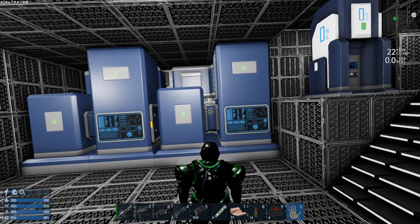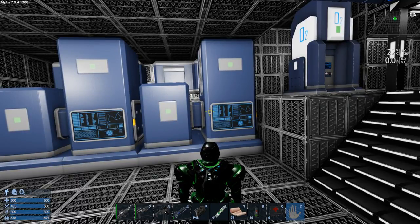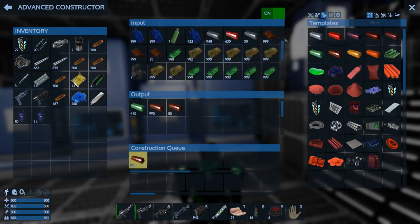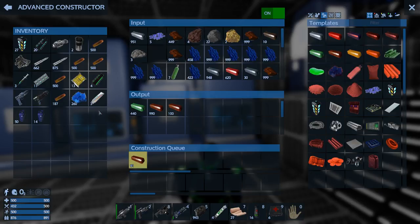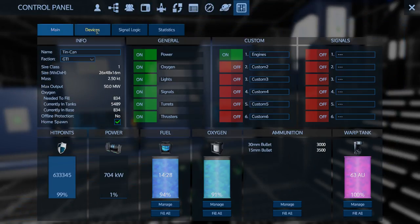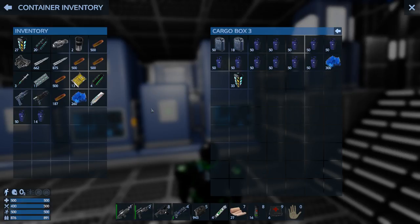That'll translate into like 20 stacks of ingots. I also mined out a couple of Zaskosium deposits — they were a lot smaller, and I ended up with like two and a half stacks per deposit, so five stacks of ore total. I've got it all spinning up right now. You can see I still have lots of Promethium, lots of Sathium, the Arestrium, and now I'm spinning up the Zaskosium. We've also got tons of Pentaxid and the fuel tank is full.